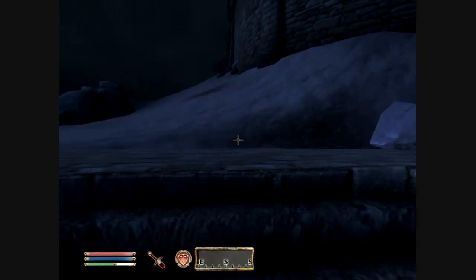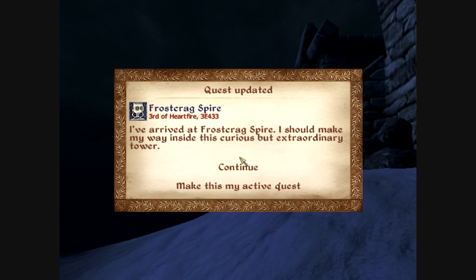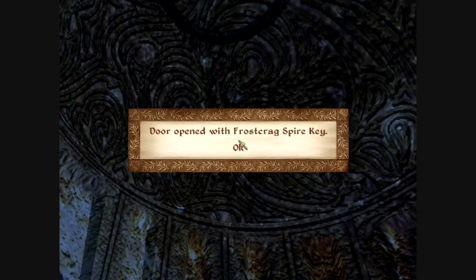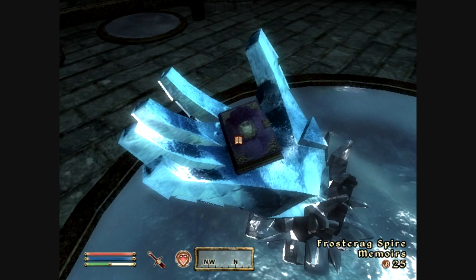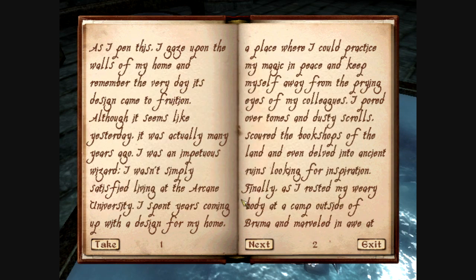I'll explain how to make spells while I'm going up here. Basically, when you get into here it needs a key, which you already have, so you just go on in. Right here there's a Dusty Tome. What you want to do is read it — you have to purchase stuff in order to restore it to its former glory from Aurelinwae at the Mystic Emporium in the Market District. That's what we're going to do right now.